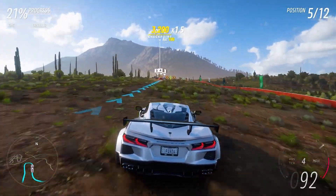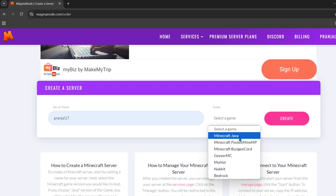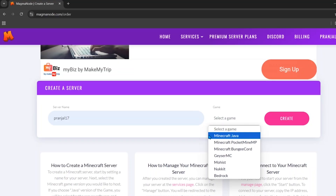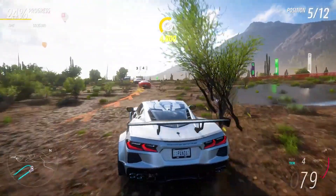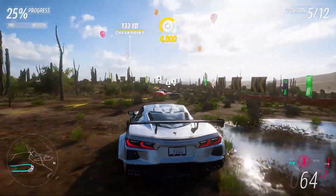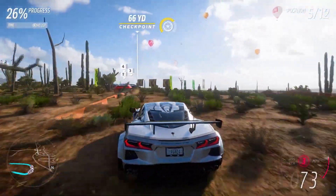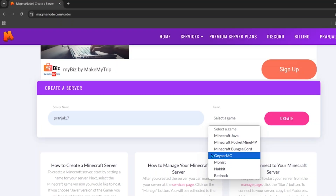Of course, for this video we are going to make a Minecraft server. There are a lot of options: if you want a Java Edition server, choose Minecraft Java; if you want a Bedrock Edition server with plugins or add-ons, choose PocketMine; and if you want both Java and Bedrock, choose GeyserMC. For this video, I'll choose Java Edition.